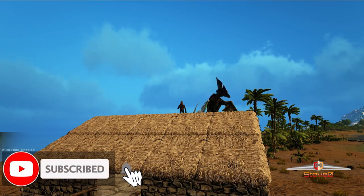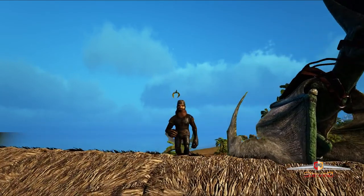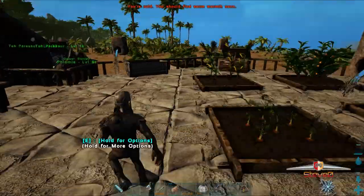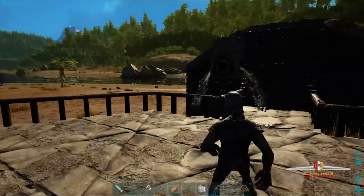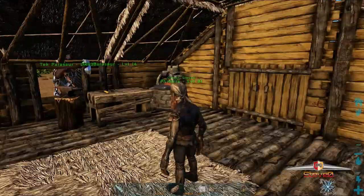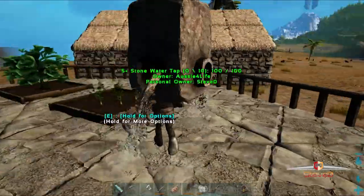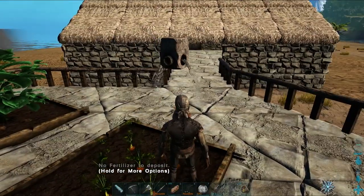Hey guys, welcome back to Stevo Solo Adventure - soloing the Ark, episode four. After last episode's fiasco, I built my farm here and thought I'd build another little shack because we need to get racking on some next level stuff. We've got our forge and our smithy, but what we need is a fabricator. We need one because I need to craft polymer so I can make the soul terminals and start mass hatching.